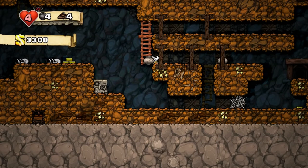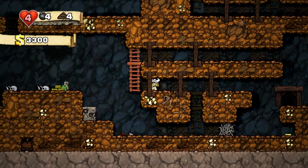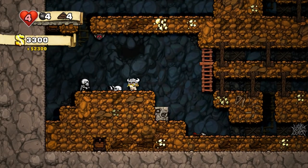Let's trigger this trap. Boom — nothing in our pot. It's always important to throw these pots to check them, because they might have something in them. Hello, live skeleton.